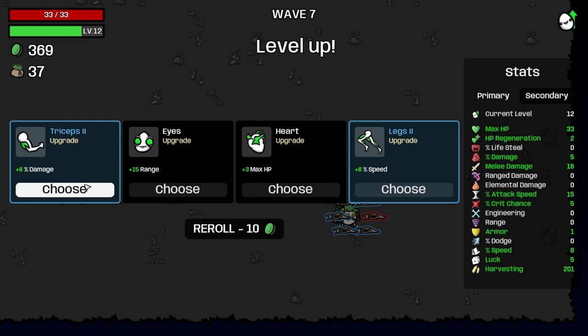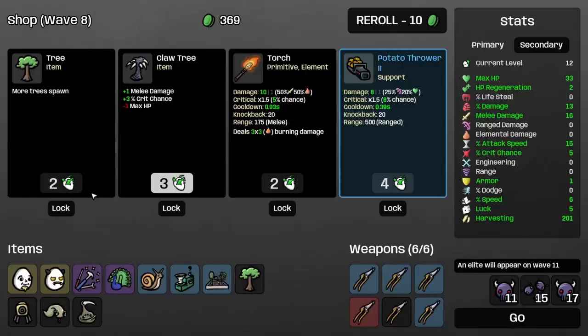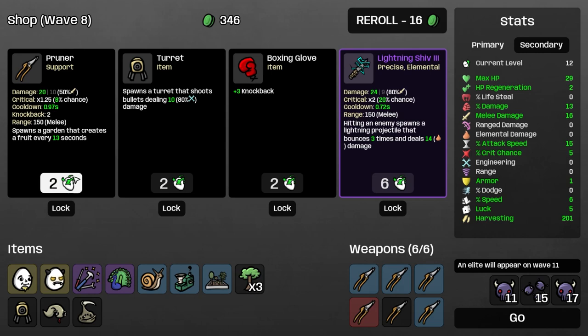I want to get power generator, which would make legs strictly better than triceps. But if we don't get it, triceps are going to be more important. We want potato throwers later but can't take them now. So let's just buy a tree and another tree, a pruner. We're done with turrets — one turret is going to be plenty for us.